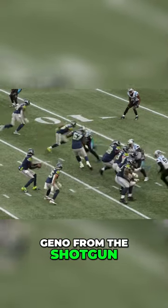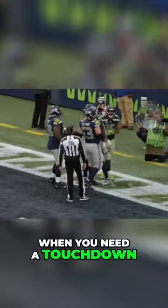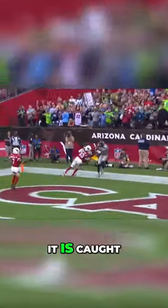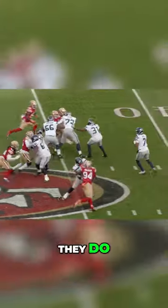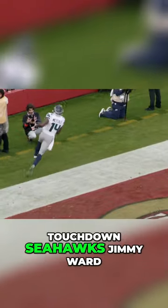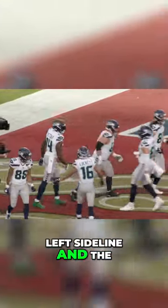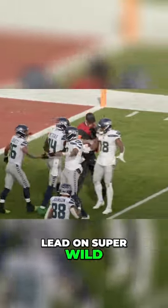Gino from the shotgun, takes the snap, looks, fires inside. Reaching up! Making a catch! Touchdown! Seahawks! Like I said, when you need a touchdown, you go to DK Metcalf! Third down and goal, here comes the blitz. Gino stands strong, throws to the end zone. It is caught — is he in? Yes! Touchdown! Seahawks! Blitz is coming. Gino throws deep down the near side. He's got Metcalf! Touchdown! Seahawks! Jimmy Ward tried to cover him — forget about it! DK Metcalf down the left sideline, 50 yards for a touchdown. And the Seahawks are one point away from taking the lead on Super Wild Card Weekend.